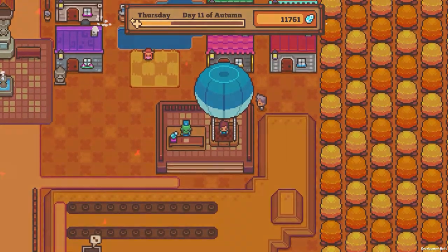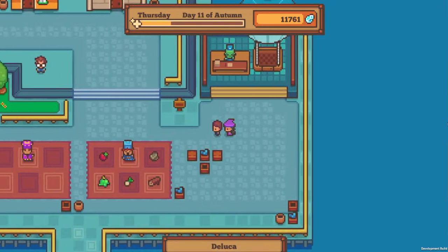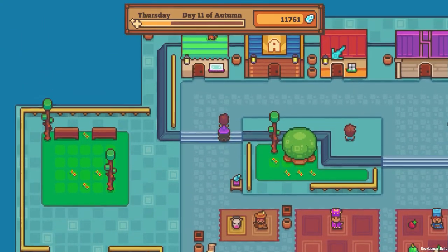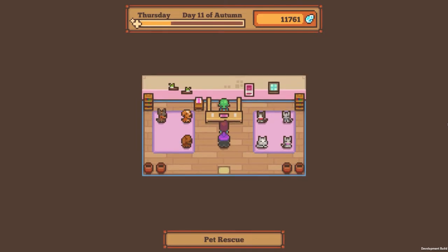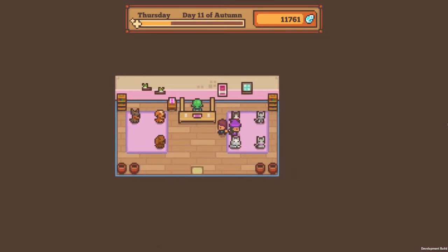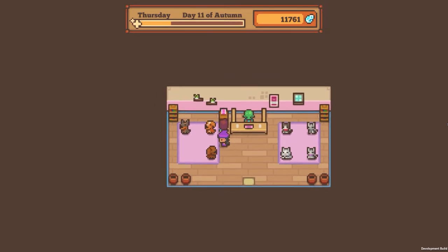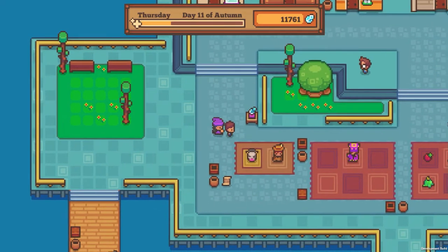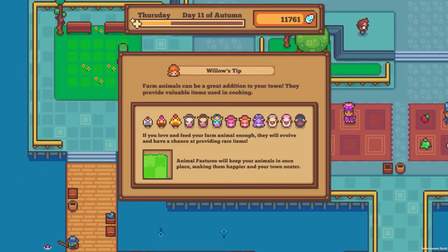We'll go check on the doggos — actually I want to check on the cats because we have a doggo, don't we? We do have a doggo. So that cellar doesn't have anything — either they run out or... Look at this little kitty, you're so cute! Monday and Friday — okay, so tomorrow there's new animals, we'll come back and check. Willow's tips: farm animals can be a great addition. If you love and feed your farm animals enough, they will evolve and have a chance of providing rare items. Animal pastures will keep your animals in one place, make them happier and your town neater.